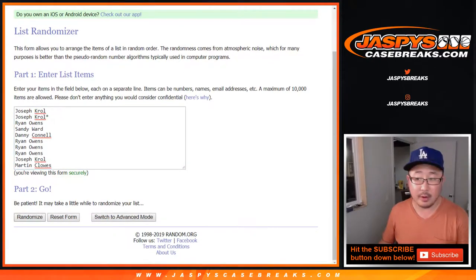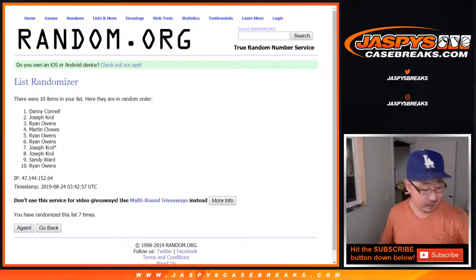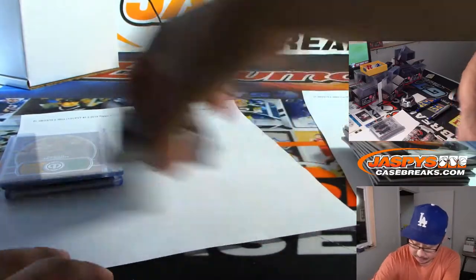Lucky 7. 1, 2, 3, 4, 5, 6, and 7. So Danny Connell, this is your little consolation prize right here. He'll get these non-numbered base cards.